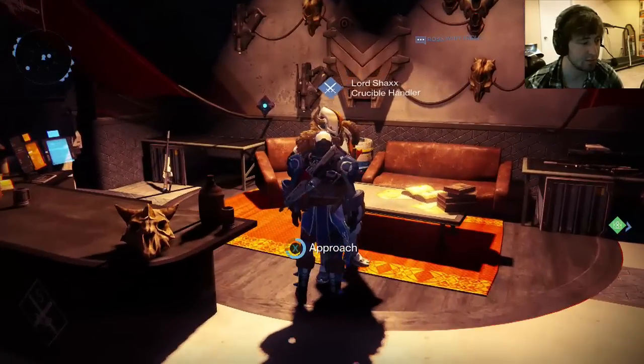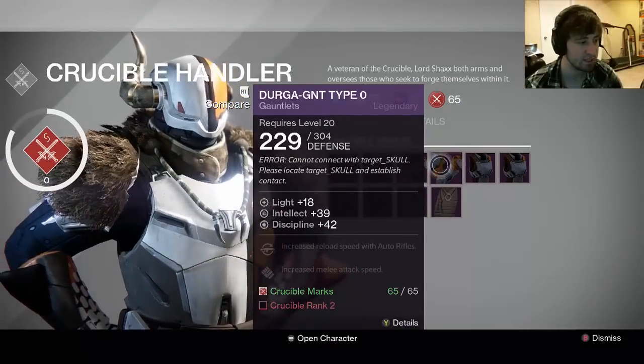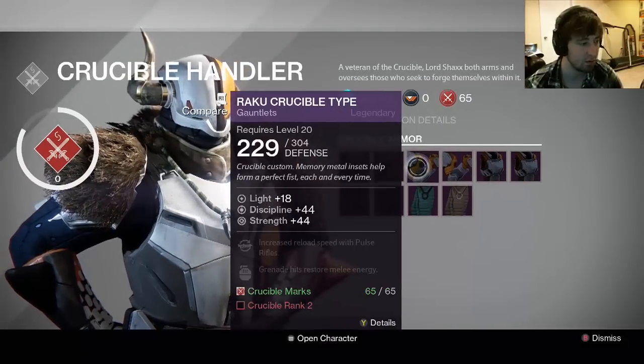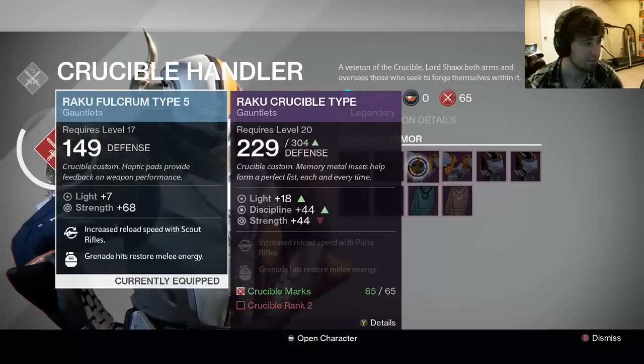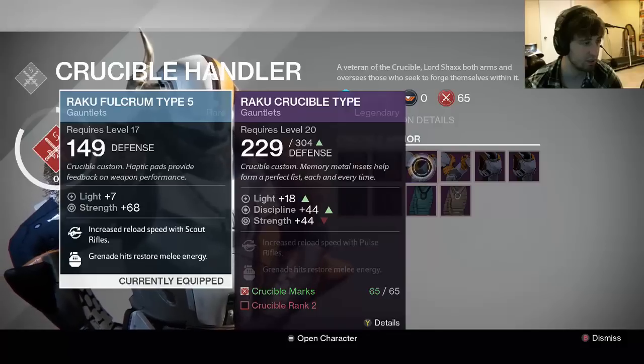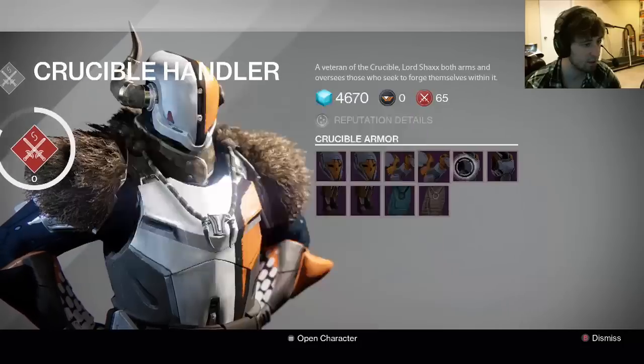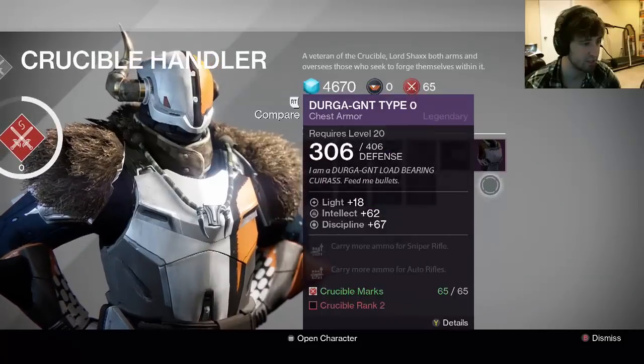Hello, sir. Are these 65? Yes they are. Light is plus 18 — holy bonkers. I want strength for sure still, so I'll take the discipline with it. 303. How much are these? I'm gonna go with a chest piece since they're freaking 65.